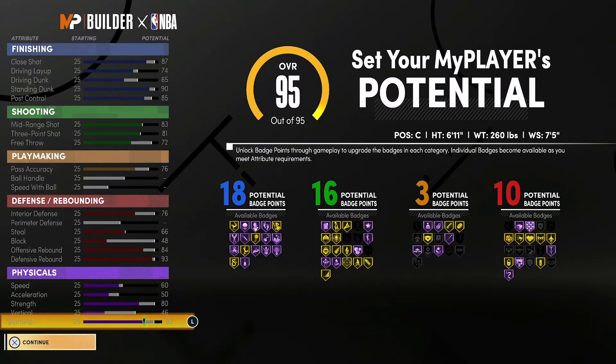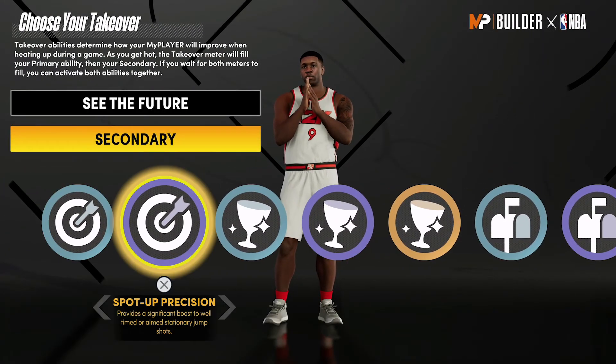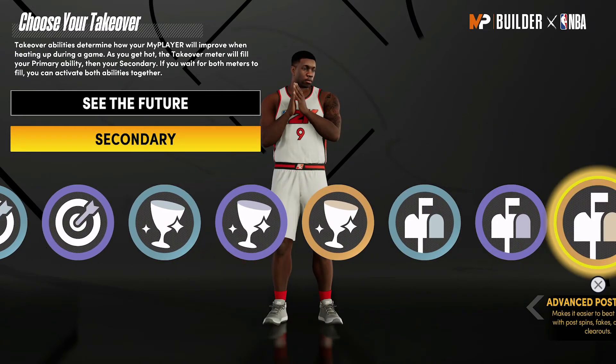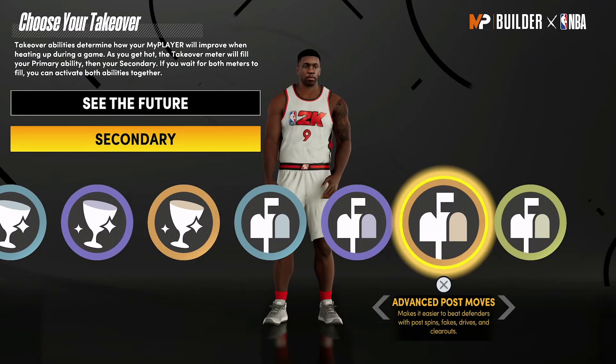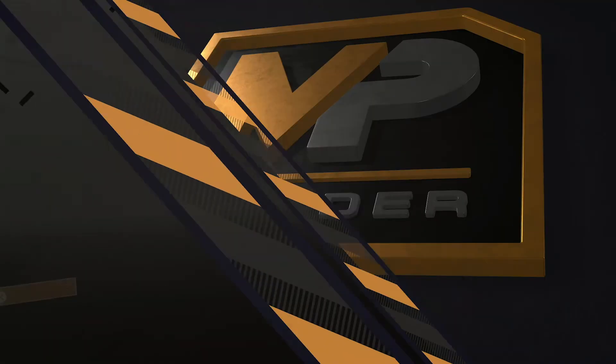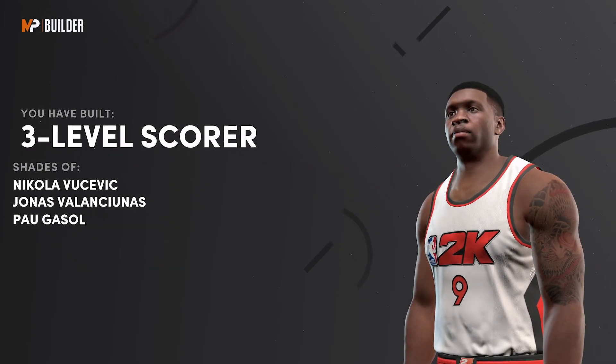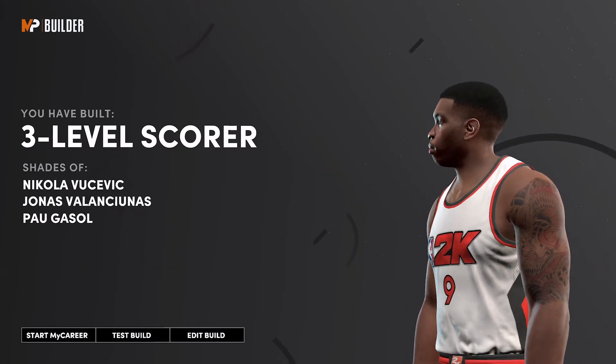For defense and rebounding at 99 overall, you're going to have an 80 interior defense, a 70 steal, a 52 block, an 88 offensive rebound, and a 97 defensive rebound. Your physicals at 99 overall with the Gym Rat badge will be 68 speed, 58 acceleration, 88 strength, 54 vertical, and 90 stamina. For the takeover, I would go with See the Future as the primary and Power Back Downs as the secondary. The build is complete — you've built a three-level scorer with shades of Nikola Vucevic, Jonas Valanciunas, and Pal Gasol.